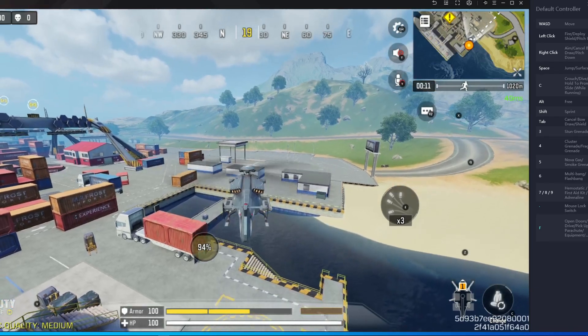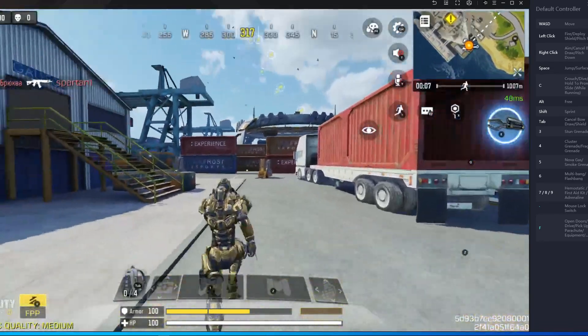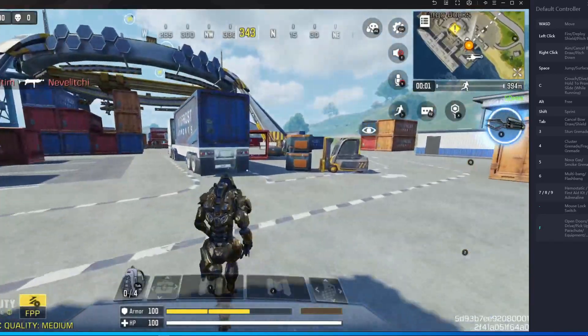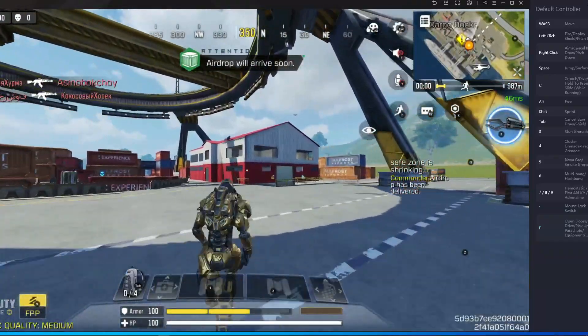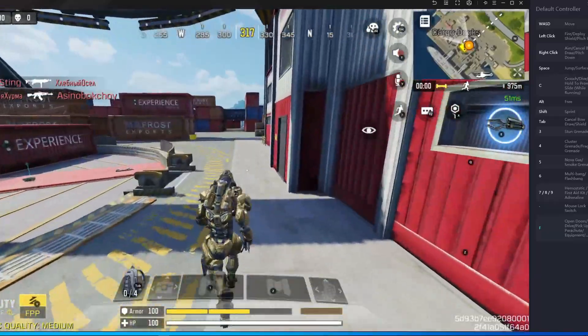So going up and going down — I think you will figure that out. Now I'm going to show you for the pickup. I think you guys need a pickup button, so I'm going to show you the pickup button now and what you should do for the pickup. I'm going to go inside the house and pick up something and show you which method is best for pickup.